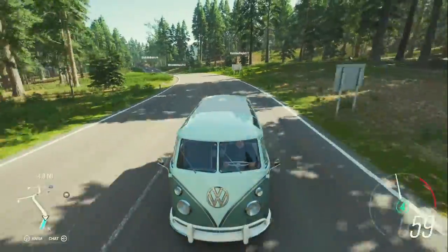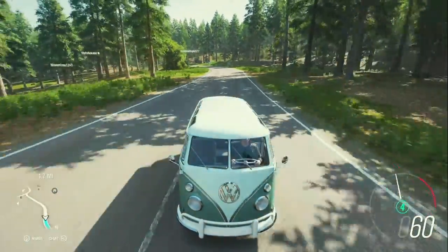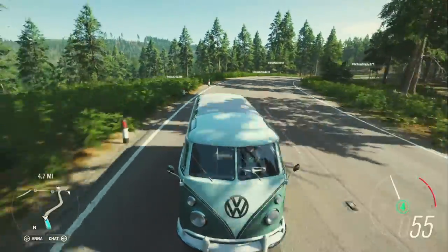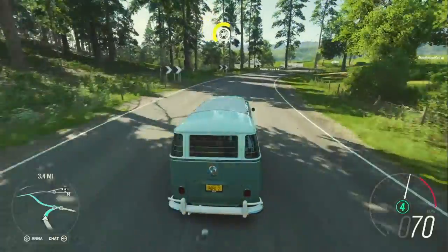It's a nice day in Horizon today — 70 and sunny. I figure we take the V-dub for a cruise. This is the Volkswagen Type 2, also known as the microbus, introduced by Volkswagen in 1950.